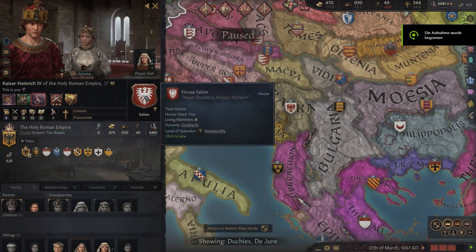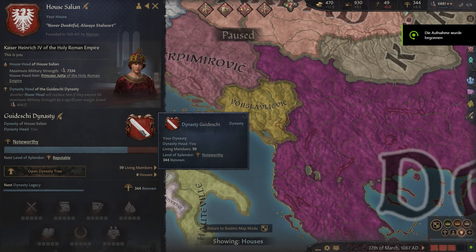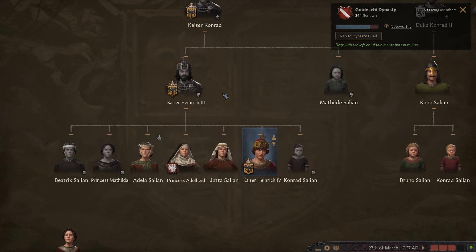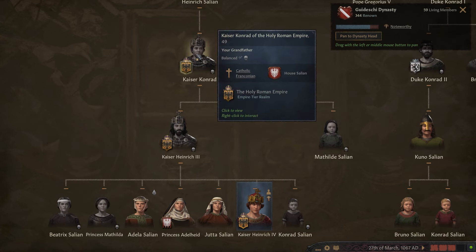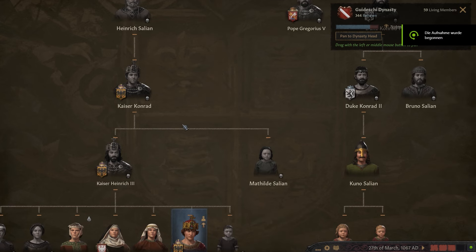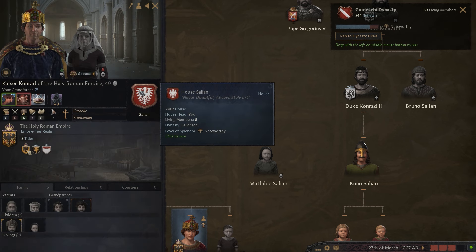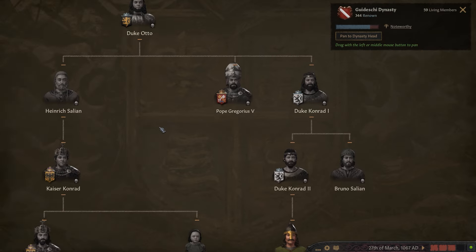Apart from Heinrich IV being shown as Emperor prematurely, the pre-existing Salian dynasty is portrayed quite well. If you look at the dynasty tree, you can see young Heinrich IV and his father and grandfather, who had also been Holy Roman Emperors. What is untrue is that the great-grandfather, also called Heinrich, was an unlanded courtier. While in contrast to the dynasty's earlier ancestors, Heinrich did not contain a powerful title — he was the regionally powerful count of Wachemsgau in the Rhineland.